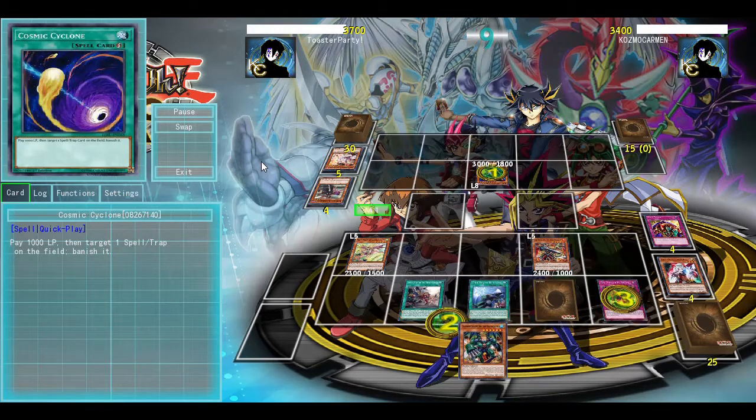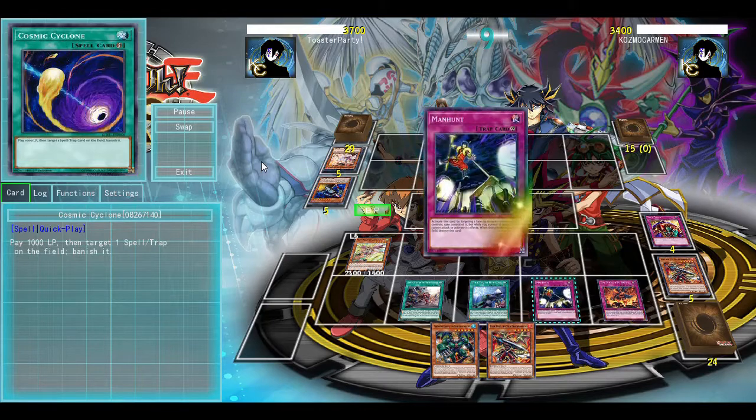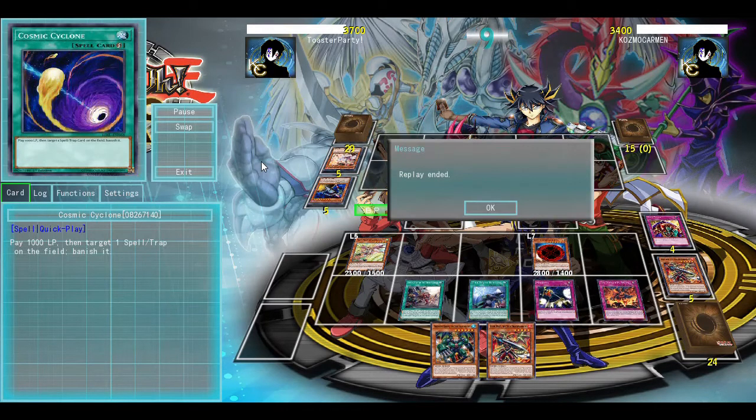But I'm going to be able to destroy their copy of the Dark Destroyer with my copy of Ghost Ogre, but then they get to search up a 2800 attack point monster. I'm going to then take control of it, and then they're going to scoop it up from here.